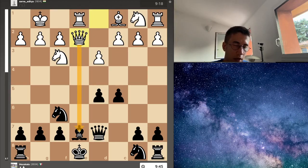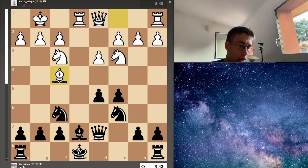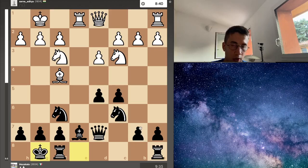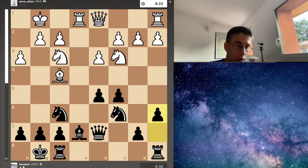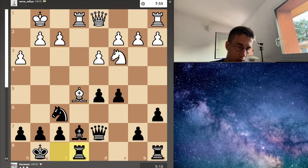My opponent decided to play nicely: knight f3 — a good development move — then bishop f4, a really aggressive move. I decided to castle, and then h3. We have a5 to cut away the square for the knight. Then knight e5 — the knight is in the center, attacking my knight and my queen.